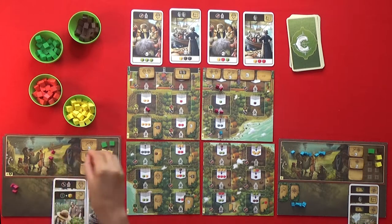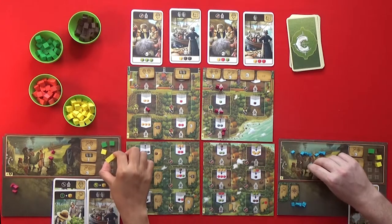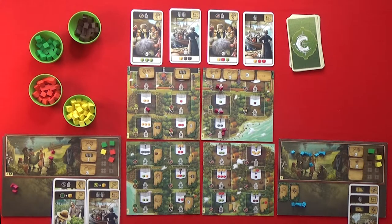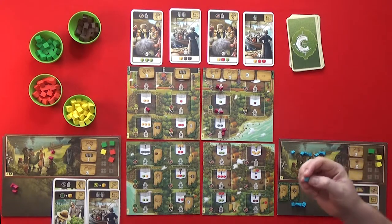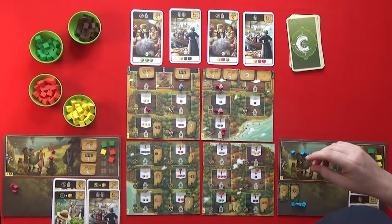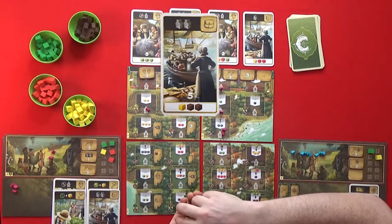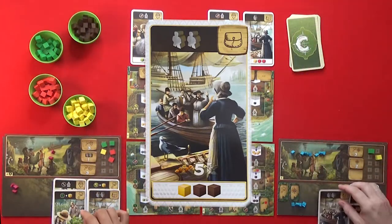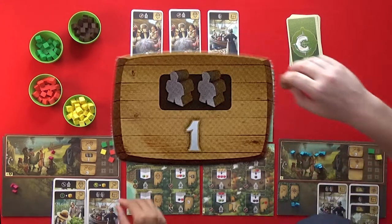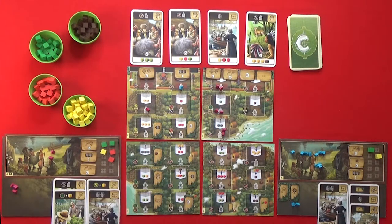I'm going to put two here — upgrade two of my corn to two meat. As you suspected — this guy just came back from upgrading but he's out to work again. I am going to pay two fur and a corn for that card, and then I get two meeples — two workers! I'm also going to take this tile here. Now I've got my three tiles as well. Plenty of workers.